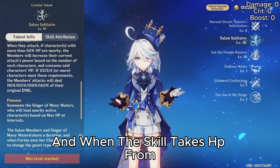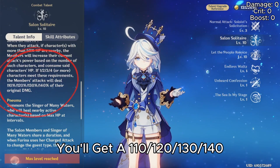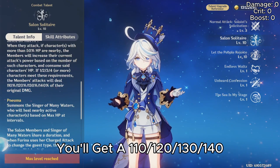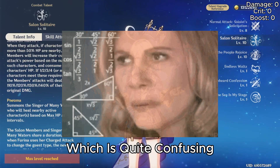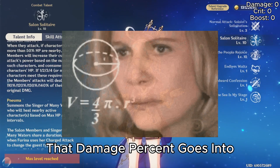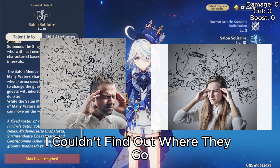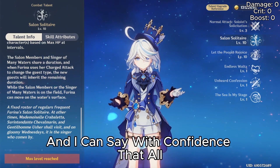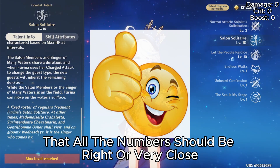When the skill takes HP from one, two, three, or four party members, you'll get a 110%, 120%, 130%, or 140% bonus in damage. This is quite confusing, and it might have made all my math wrong because I don't know where that damage percent goes in the formula. I couldn't find out where they go, but I do have Farina and I can say with confidence that all the numbers should be right or very close.